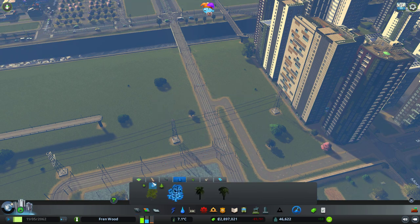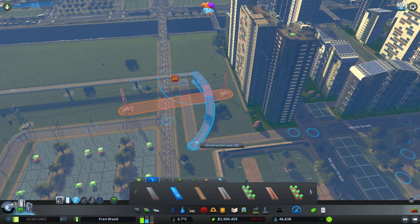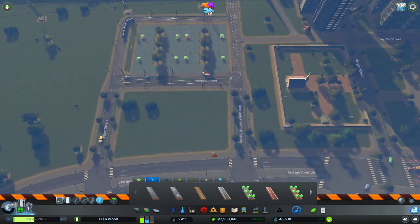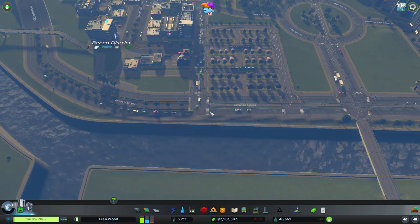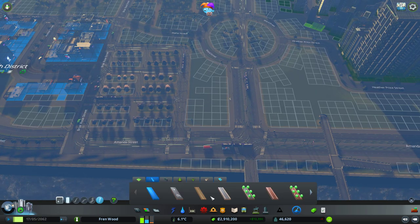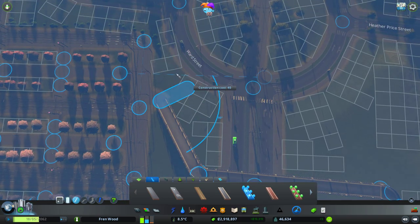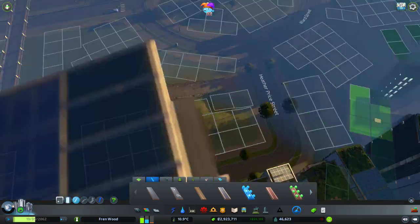We also need to reconnect our cycle highway - let's just bring it down there and then down there. That gives people access to the cycle highway. How are we doing for traffic here? Yeah there are quite a few interchanges going on so I'll have to keep an eye on that. Let's reconnect our pathway up here - this guy can pop onto the roundabout and the tram depot, and then it's going to carry on and that should connect up nicely.